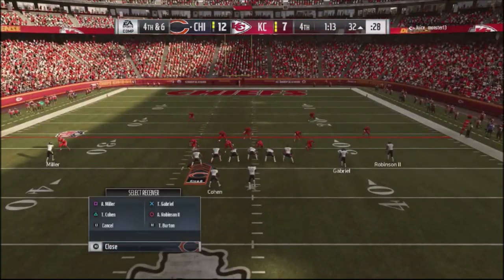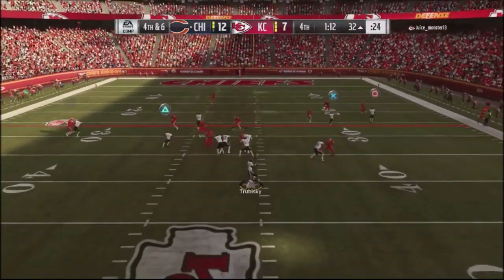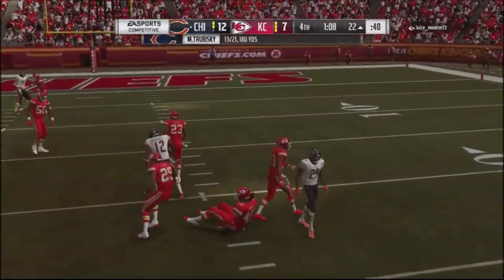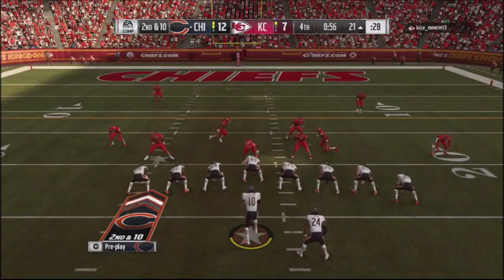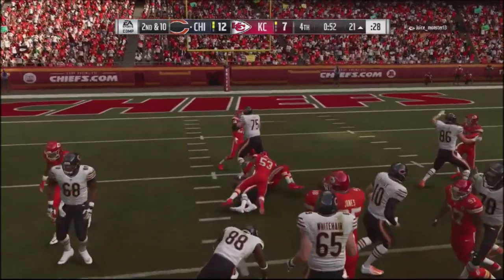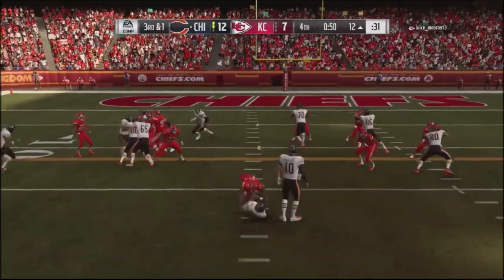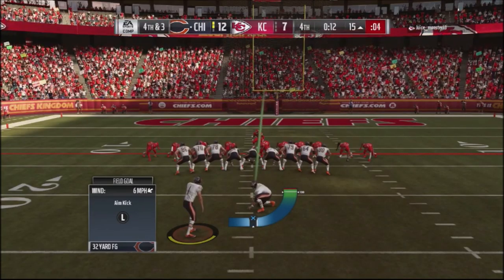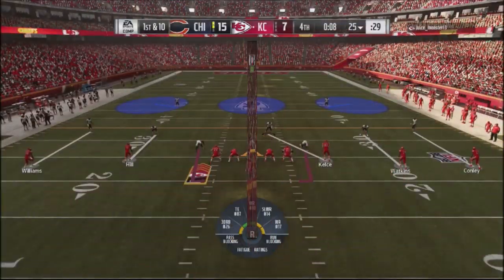I take my tight end and streak him up, with a backside in route. I want to go with a high percentage receiver, so I throw it to Robinson and he comes down with it — that's pretty much game right here. I'm just going to keep checking down and running the ball to run the clock out as much as possible. He's burning his timeouts. I get the ball down to a third and one, he gets good penetration but I chew the clock down to about 14 seconds left, putting him in a situation where he needs a touchdown and a two-point conversion. I settle for the three points.